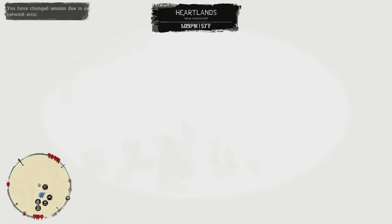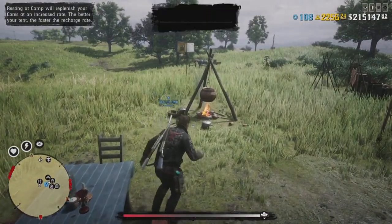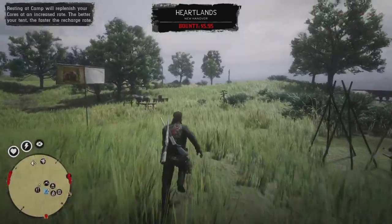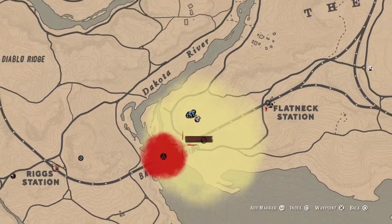PS4 players disconnect your internet; PS5 players close your application. Start your game and spawn at your camp. Same steps — just repeat.